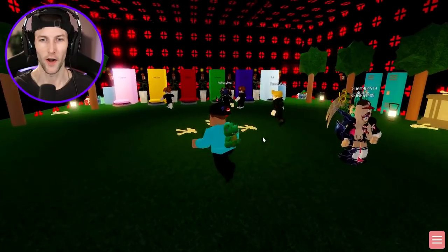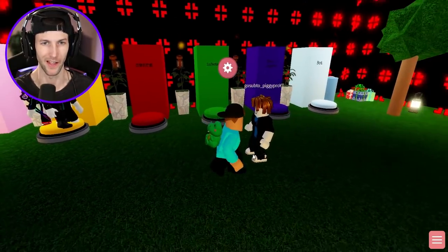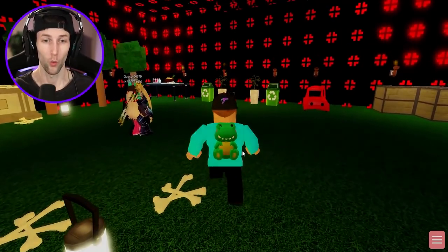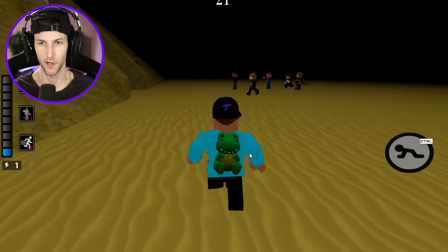Alright guys, this first map is called the Egyptian Pyramids. We have to vote — everyone's voting for Traitor. I haven't even seen the map yet. Where is the Egyptian Pyramid? We're about to see it. Oh my gosh, it actually is a pyramid, dude! This looks really cool already. Let's go inside.